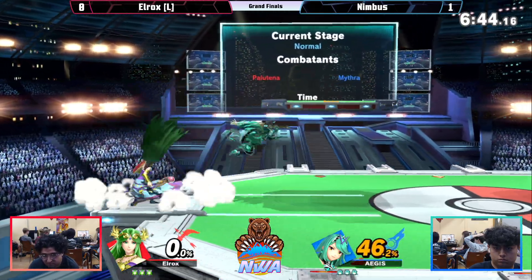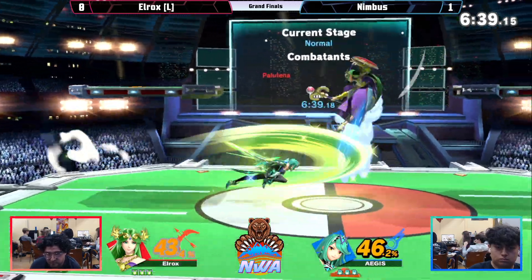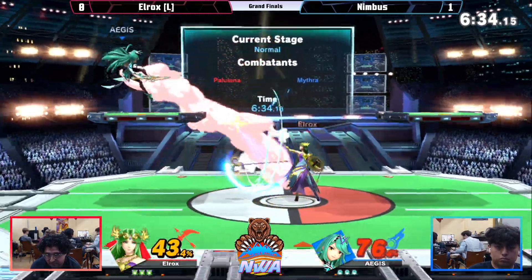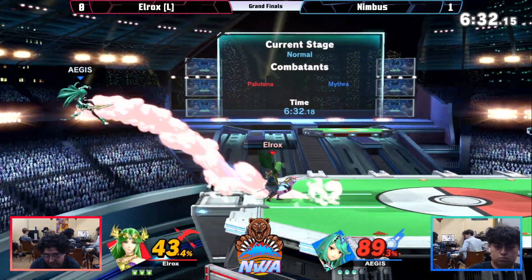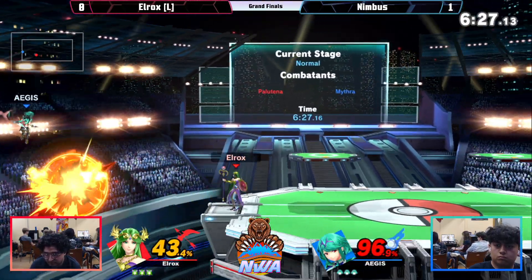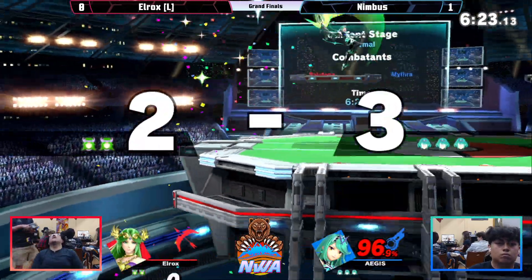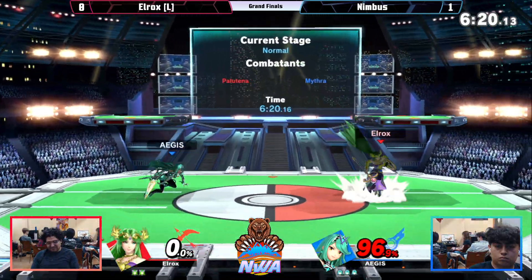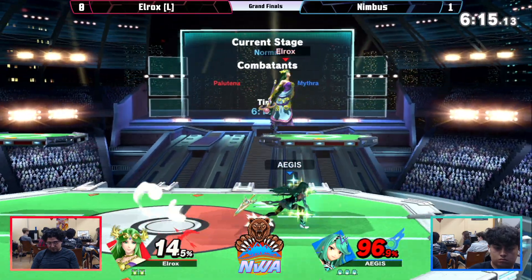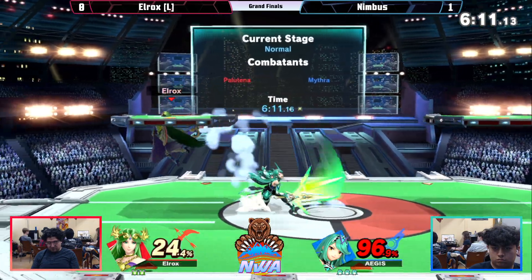Holding that jab, getting a good 46% extra. Random side B sends him across the stage — he doesn't want to deal with it right now, just get off the option. Good f-tilt out of that parry. Elrox's Palutena causing some issues — no side B from you. And the spike, he gets taken out from that one, actually losing his stock first in this battle. Getting decent damage but then just falls right into that. 96% on this Mythra.